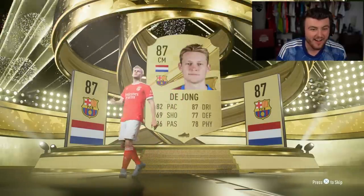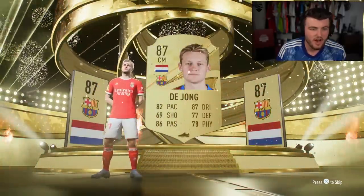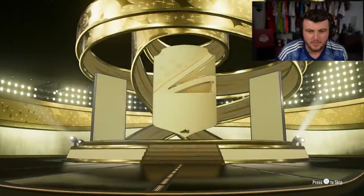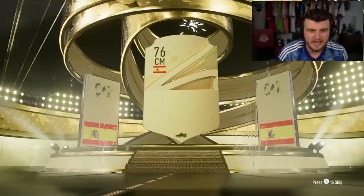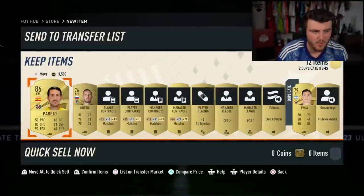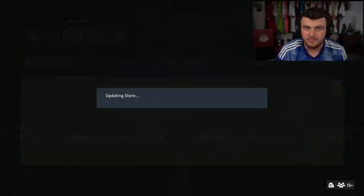Frankie De Jong - let's go! That looks nothing like Frankie De Jong though. Then Spain centre-mid - Danny Parejo. That is technically a walkout! 86 rated, doesn't sell for anything I don't think, but it's another walkout. We'll take it.